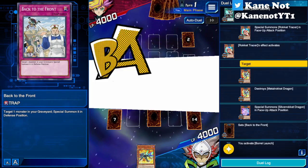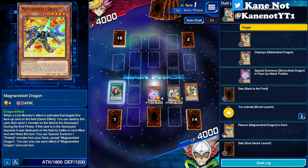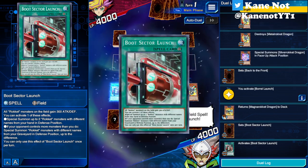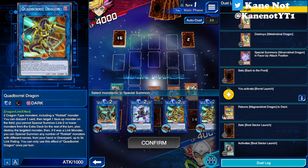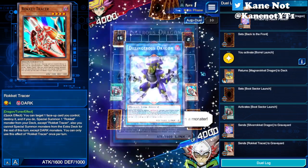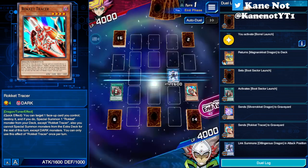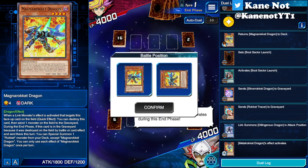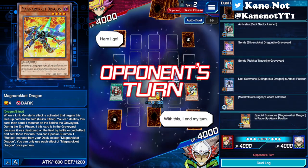Now we activate Boot Sector Launch - we'll return Magna Rocket back to the deck and set our field spell Boot Sector Launch onto the field. Activating Boot Sector Launch gives us bonus attack points, but that's only for later when we actually need it. So right now let's go into our Link Summon of Dillingus Dragon. We'll just end our turn. Metal Rocket's effect triggers and we can special summon another Rocket from the deck - let's bring out Magna Rocket Dragon.